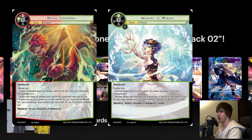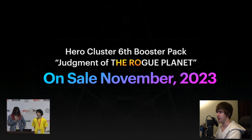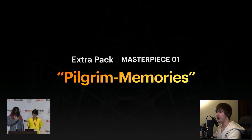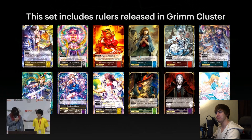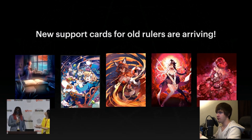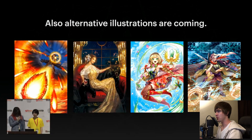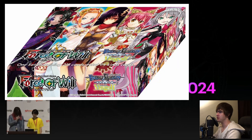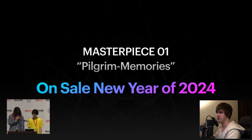Some cards will have alternative illustrations. Big thing here: Divine Lightning and Memory of Worlds are getting another reprint — very key, very happy about that. Judgment of the Rogue Planet is coming out in November. Also announced was something called Extra Packs Masterpiece One, called Pilgrim Memories. It's going to have rulers released in Rim Cluster, so this might be the wanderer reprint set we've been wanting, with new support cards for old rulers and alternative art. That's coming out for sale on New Year's.